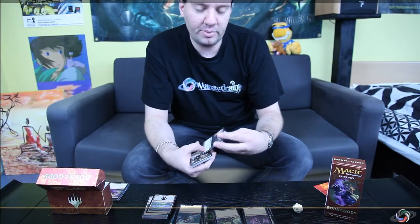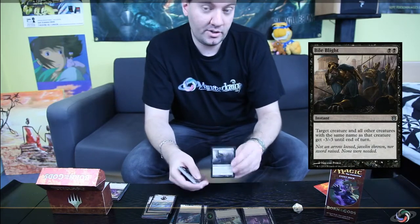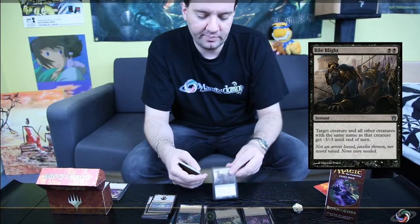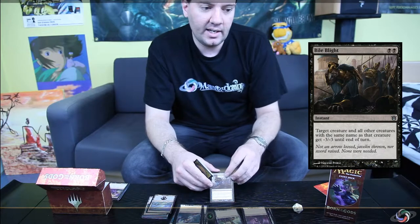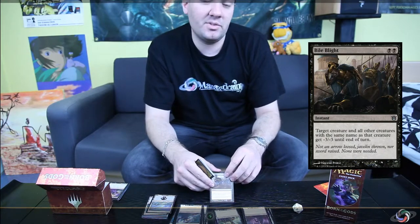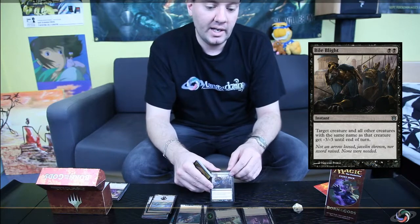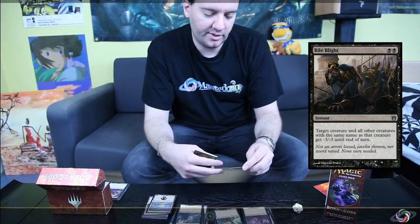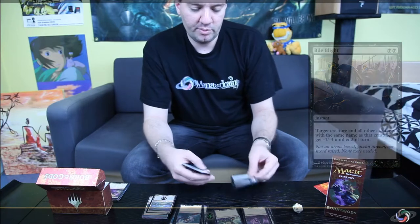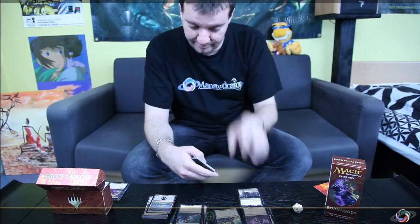First of all, you've got the new Bile Blight — I'll show this on the side. Bile Blight is a really good spot removal that gives minus three, minus three to all creatures with the same name as the one you're targeting. It's going to be somewhat like Echoing Truth, although not quite as powerful, but I think it's going to see play — maybe in Modern. This is a really powerful spot removal you want to have somewhere in your collection.